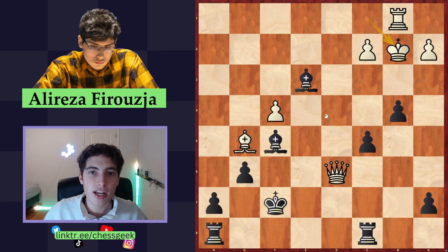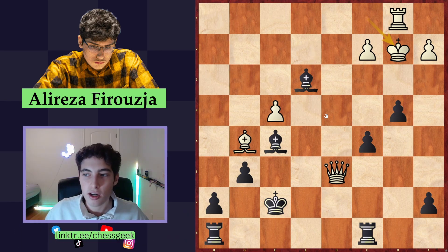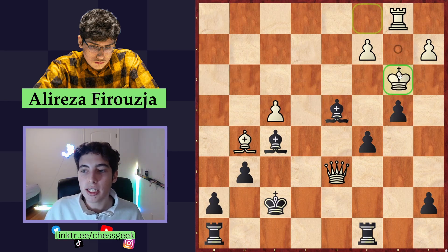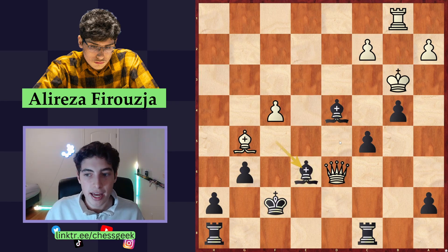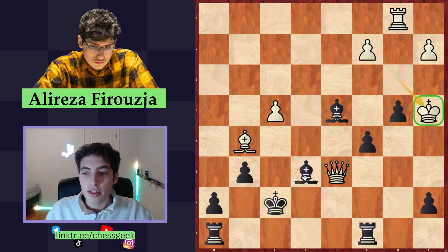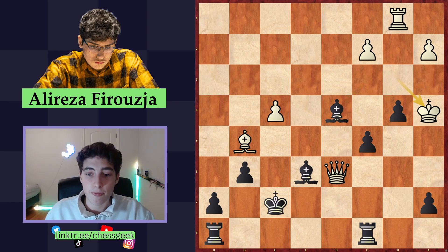I have saved the toughest puzzle for last — it is black to play, the trickiest one. Firouzja played the move bishop to D4 check, which makes a lot of sense. But after the king moved down, he continued with the natural check bishop to E6. When the king comes to A4, it is again surprisingly safe — the bishops look strong, but there is a pawn shelter keeping the king on A4 rather safe.